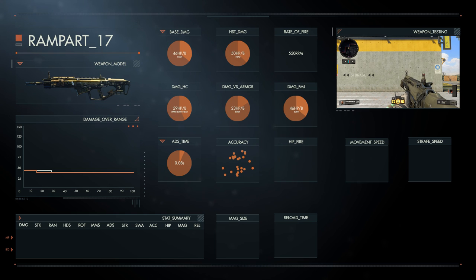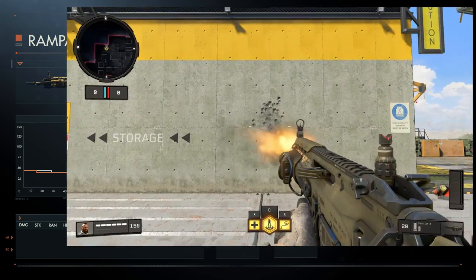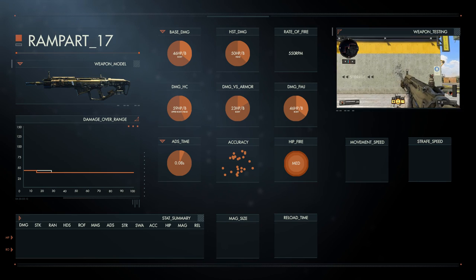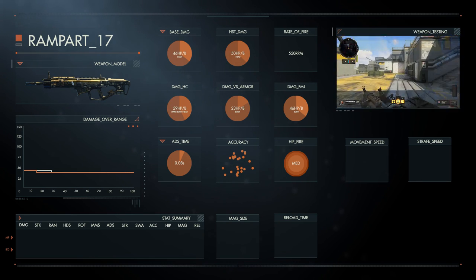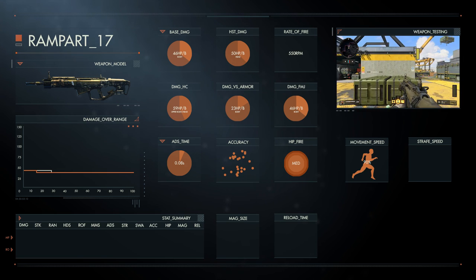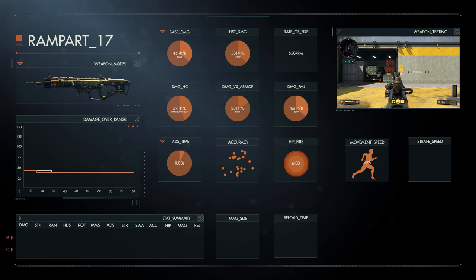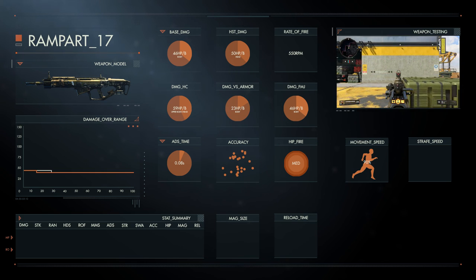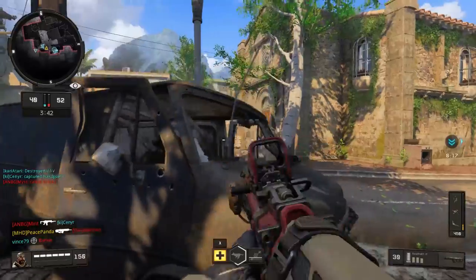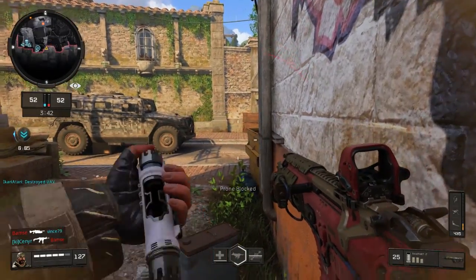The hipfire spread isn't something to brag about either. On screen you can see the spread while standing, crouching, and proning. While average for assault rifles, it's smarter to aim down sights, and the spread gets smaller when crouching or proning. Movement speed with the Rampart 17 is similar to other assault rifles at 90%. Strafing while ADSing, however, slows you down significantly to about 50%, which hurts your ability to dodge incoming fire — so using cover is important with this weapon. Submachine guns will definitely outperform you at close range, so don't challenge them there if you don't have to.